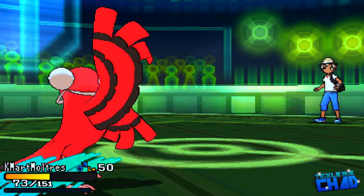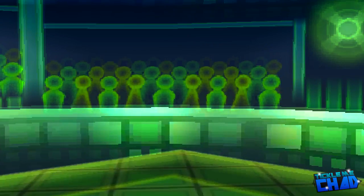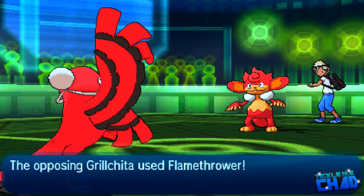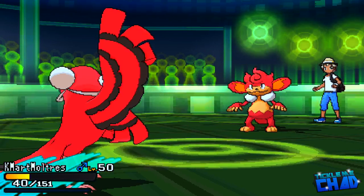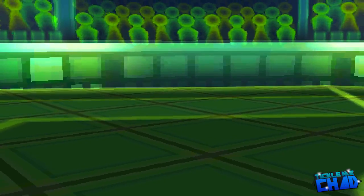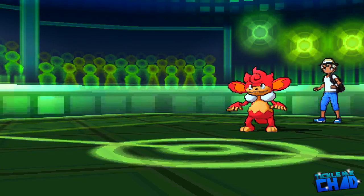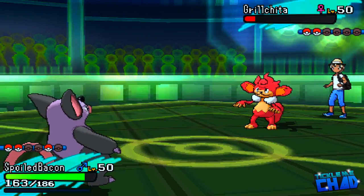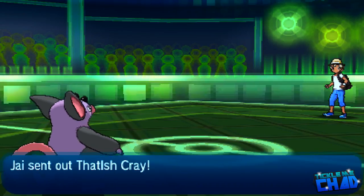Next I believe my opponent brings out the Semiseer. Apparently he outspeeds me and goes for Flamethrower. Keep in mind I'm at plus two special defense. But he gets a crit — okay, he got a crit. When I saw that in battle, I didn't see the crit, and it confused the hell out of me how he killed me there. That crit definitely mattered. Oricorio was about to sweep this man's team. I did not see that crit when the battle was happening — I guess I wasn't paying attention. But I was like, how did he kill me?